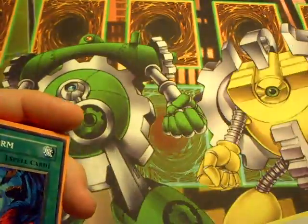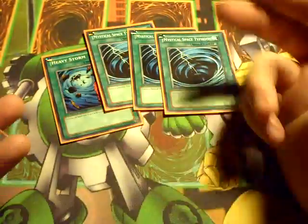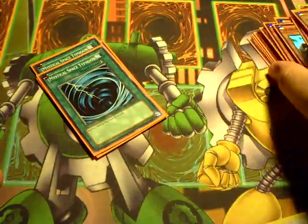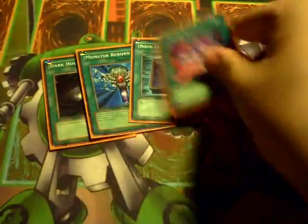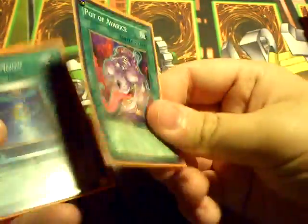For back row hate, maximum — Heavy and 3 MSTs. You need to be able to get your Armor off without getting Warning. When he gets Warning, it's a sad day in the neighborhood. Dark Hole, Monster Reborn, and Book of Moon — pretty self-explanatory. And Pot of Avarice. Avarice is a lot more alive than most people give it credit for here, because you are going to hit 5 in your graveyard with all your Armors dying continuously.